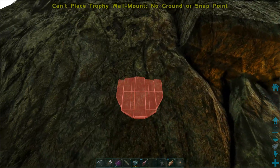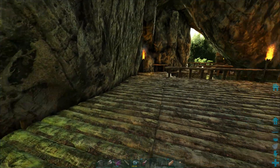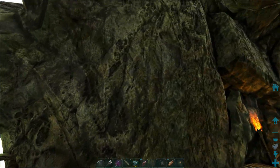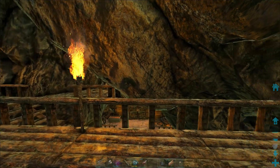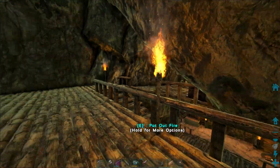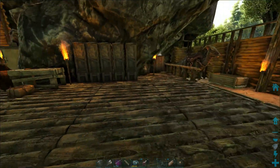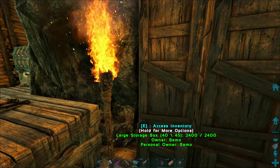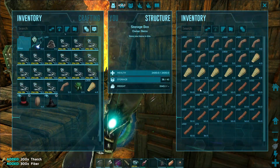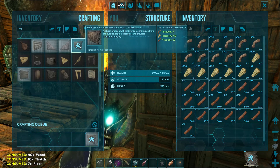Maybe we'll have to put a wall up here to attach the trophies to. That would have been awesome to have it up on that spot, but let's go make a wall and put it right here, then attach our trophies to it. I might have a wall already made — nope, of course not. I think just one will be fine.